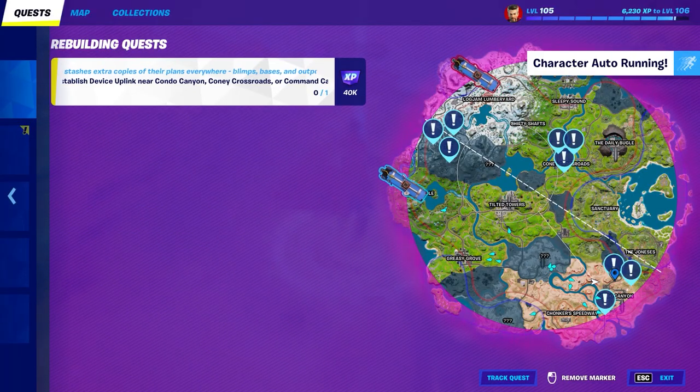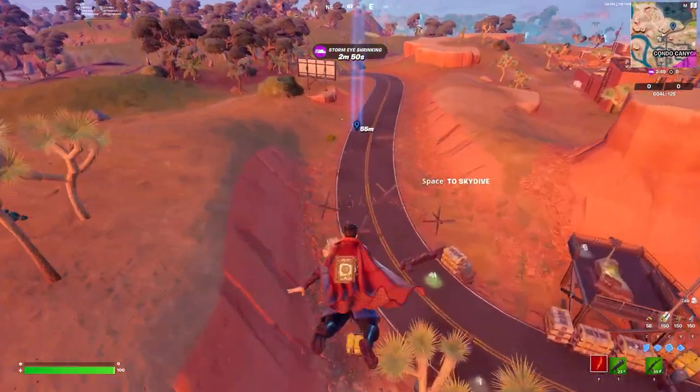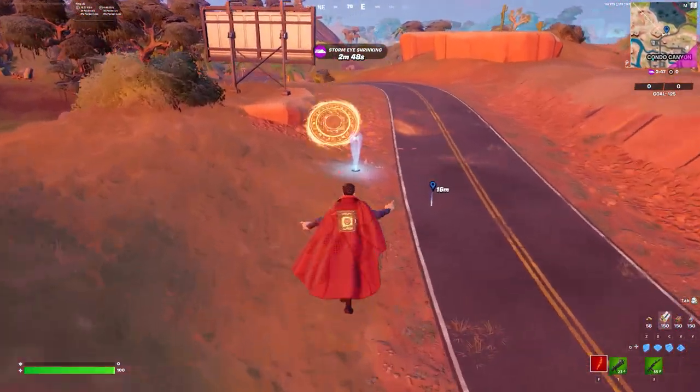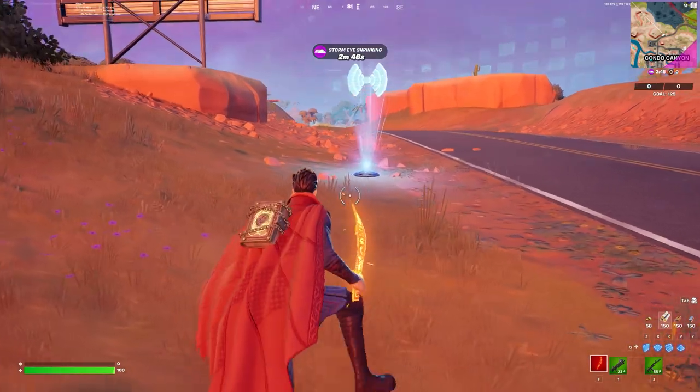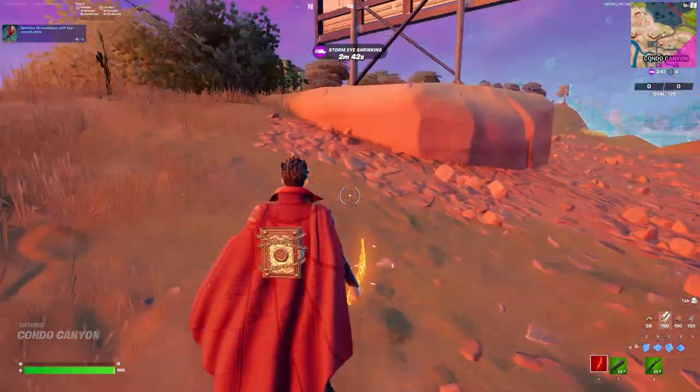Again, that is right here. Oh, there it is — you see it right here? It's pretty easy. All you've got to do is walk up to it, and then you just stand on it, and it will activate it.